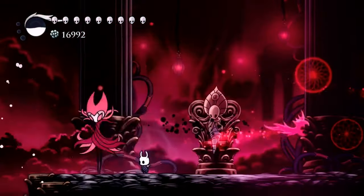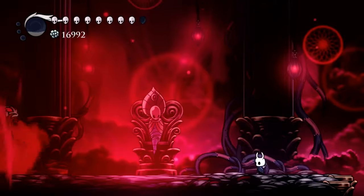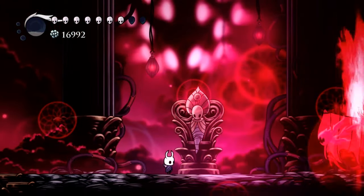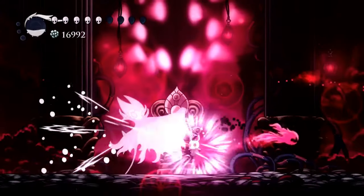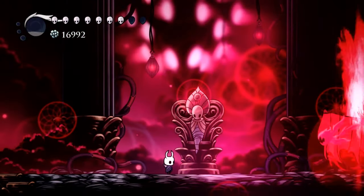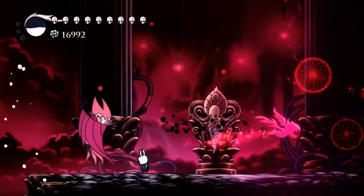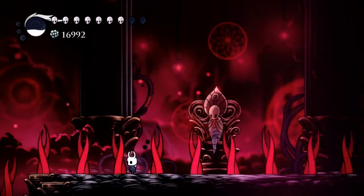The second attack that we see Nightmare King Grimm do a lot is the fire bats. The difference between regular Grimm and Nightmare King Grimm is that Nightmare King Grimm will do four bats, starting with one up, one down, one up, one down. You want to jump early on but not so high that you hit the first bat, and then dash to miss the two bats going on the bottom. Depending on how far away Nightmare King Grimm is from you, you want to do a jump and then dash — sometimes staying in the air longer with your double jump, sometimes just a short hop and then dash towards Grimm. You can get two hits and sometimes a third.